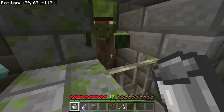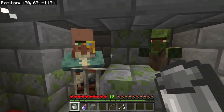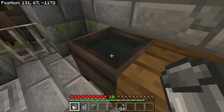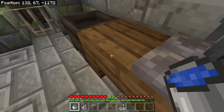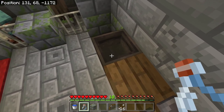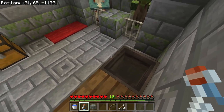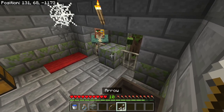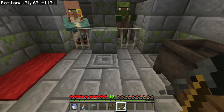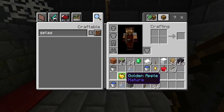Instead of using one splash potion to hit maybe four villagers if they're close enough, we can string this out to 16 different villagers. What we do is clean out this cauldron, grab the potion, and throw it inside the cauldron — it filled up about a quarter of the cauldron. Then grab 16 arrows — that's about a quarter of a stack — and apply this weakness to the arrows.